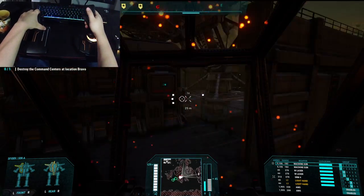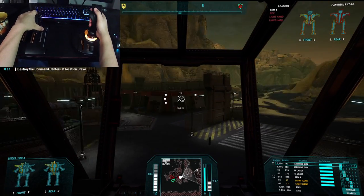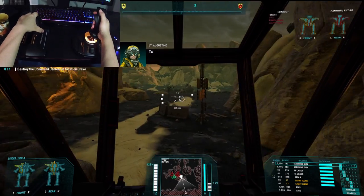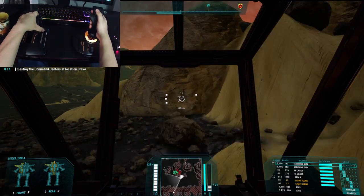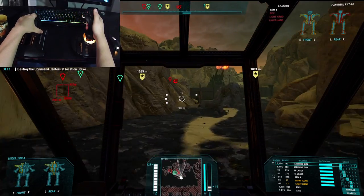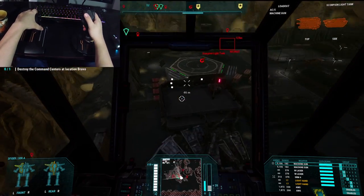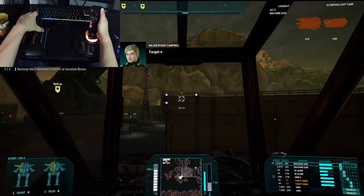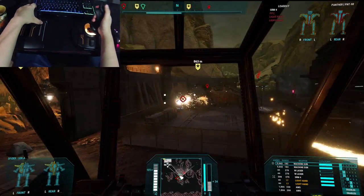Okay, let's get our bearings. The spider's pretty good — excellent jumping capabilities, super fast speeds, a decent armament. This is probably one of the best light mechs you could ever ask for.